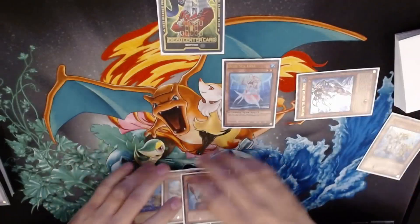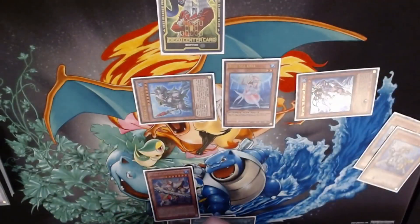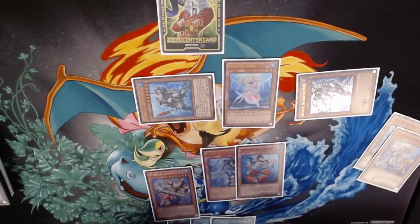Then you're going to use Abystius's effect, you're going to discard Dragoons, Special Summon Abystius, use both of their effects, you're going to grab a Prince off of the Dragoons and you're going to grab your Abysgunned off of the Abystius.